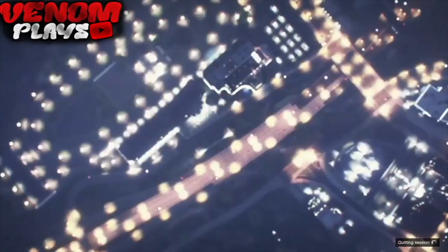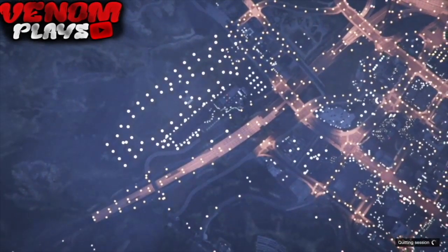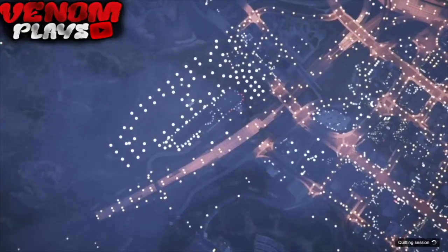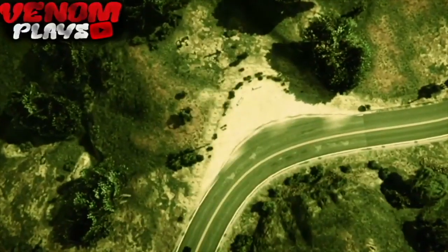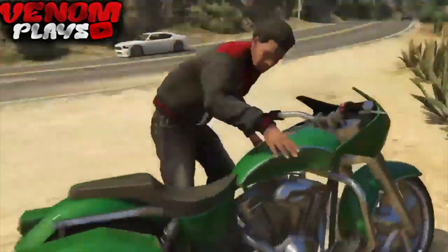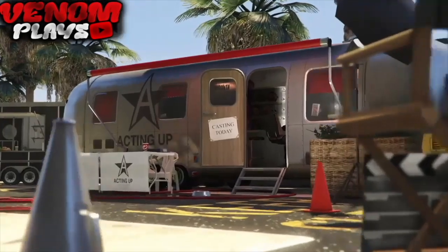Once you are at a time trial, drive into it and start it up. As soon as you start it, go into story mode by using the wheel. Once you load into story mode, bring up the interaction menu and simply enter director mode.